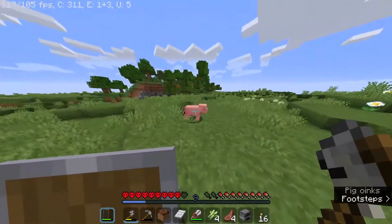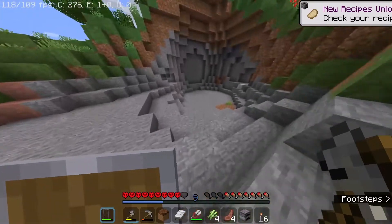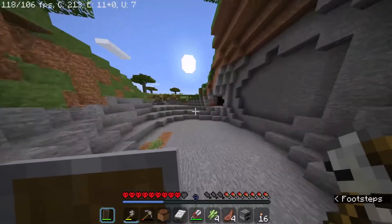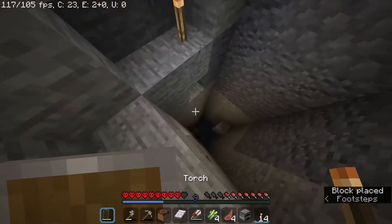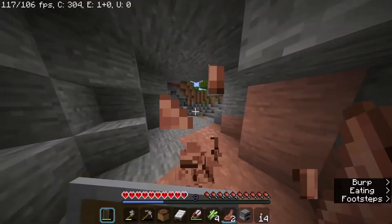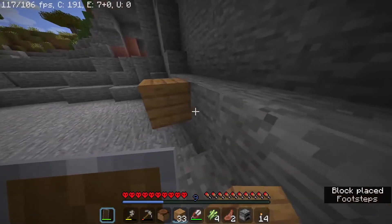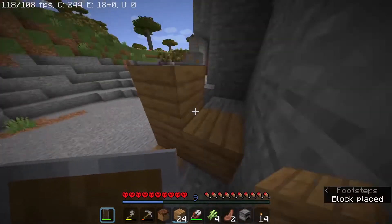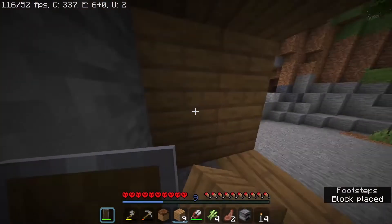Now I need to find somewhere to make a house. I'll grab some more mutton. I'll cut back in once I find a place to build. I love having cave houses - it's one of my favorite things, and I already have a really big idea of what I want to do for this house. It'll just take a lot of planning. My next episode might be all about getting a house established, but for now we're just gonna build a little shack right up here - speed run build a house, inside the cave, just three blocks high for now.